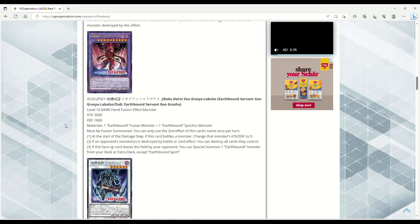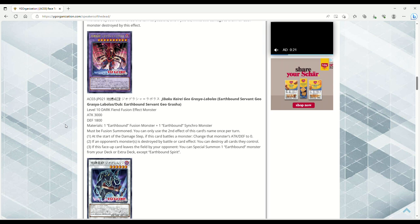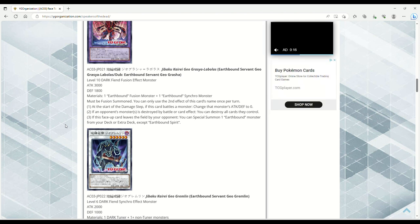This is Earthbound Servant Geo Grasala Bolus — Level 10 Dark Fiend Fusion Effect Monster, 3000 ATK, 1800 DEF. Requires one Earthbound Fusion monster plus one Earthbound Synchro monster, must be Fusion Summoned. At the start of the Damage Step when this card battles a monster, change that monster's ATK and DEF to zero. If an opponent's monster is destroyed by battle or card effect, you can destroy all cards they control — that seems really busted. If this face-up card leaves the field by your opponent's doing, you can Special Summon one Earthbound monster from your deck or Extra Deck except Earthbound Spirit. So if this gets Kaiju'd, you're bringing something out to replace it.